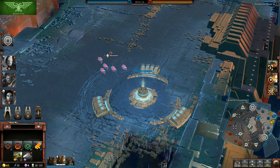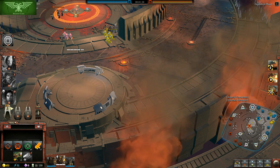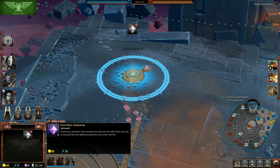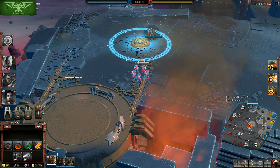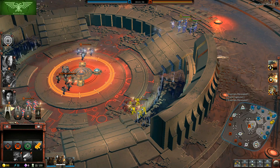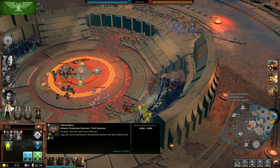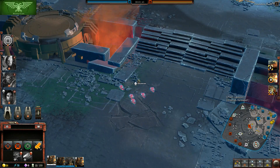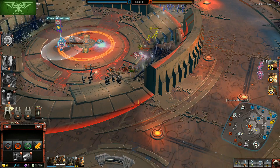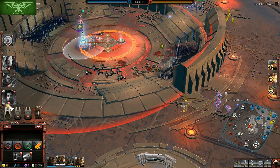We have the Space Marines right here — got my pink angel skin. What I'm seeing so far is that the Space Marines, or maybe just how the production works in general, you do get some production buildings but you start out with the stronghold. For the Space Marines, they can build two units from the stronghold: Tactical Marines and Servitors — Servitors being a builder unit and Tactical Marines being their default ranged unit.